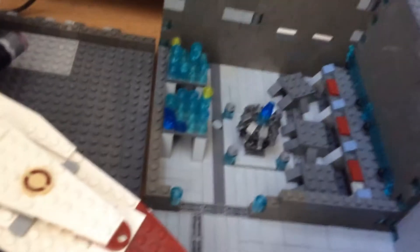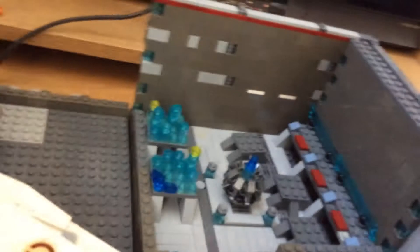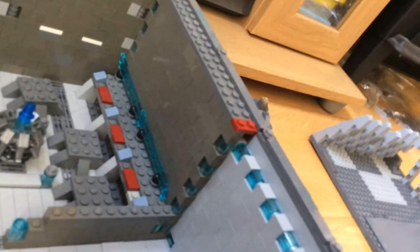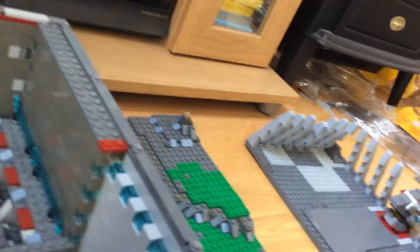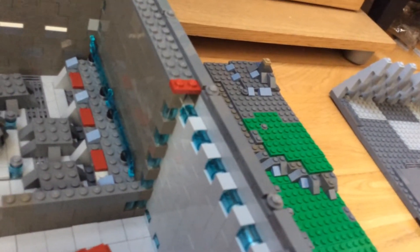Now that the roof's off let's get in so we can actually see the detail. This room here is a hologram room. We've got the main central hologram which the clone commanders can look at. I've built some screens here — if you're wondering how, the Lego City Police set came with garage parts. If you take the leather piece and remove it, you can actually fit the garage part in and it looks like a TV screen. It's pretty cool.